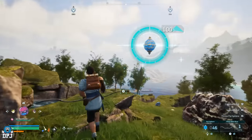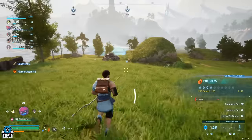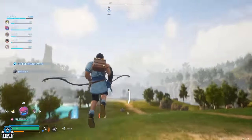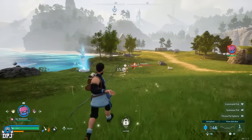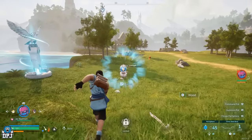When leveling your pals up, at certain points they will learn brand new skills, which is great — you'll get a notification right next to where they appear in the top left next to their names. Now, killing pals out in the open world will reward you XP, but nothing like simply taming and capturing them, so you may as well just tame them.